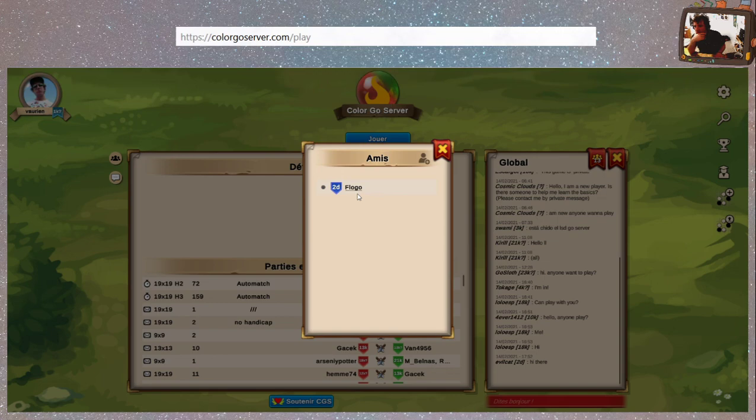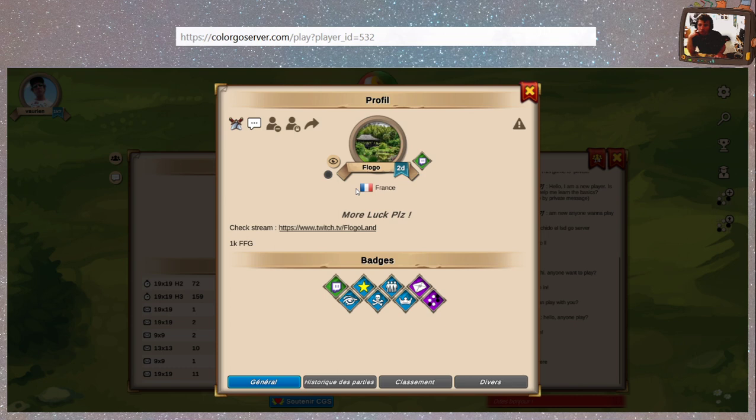On va cliquer sur Ami. J'ai l'Amif logo par exemple. Je clique sur son pseudo — j'ai juste besoin d'un clic gauche — et ça m'amène là-dessus. Je peux le défier, lui envoyer un message, voir comme ce joueur — c'est-à-dire avoir tout le design qui est exactement comme le sien. Je peux aller sur FloGolance, à sa chaîne Twitch.